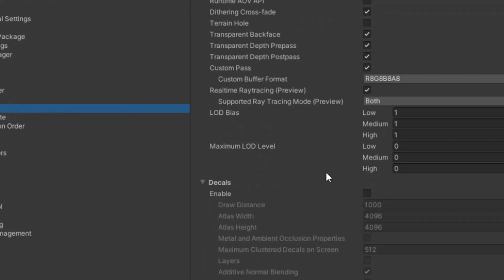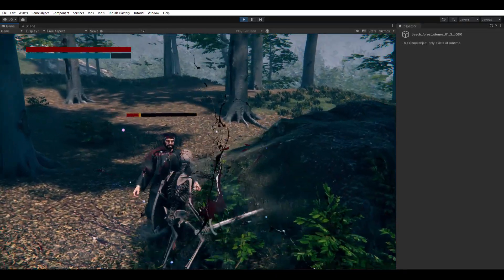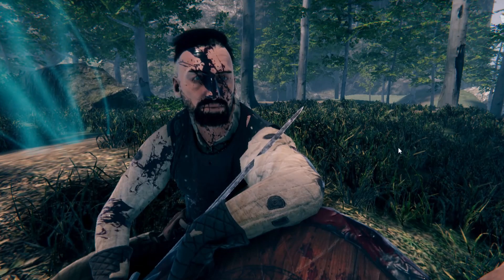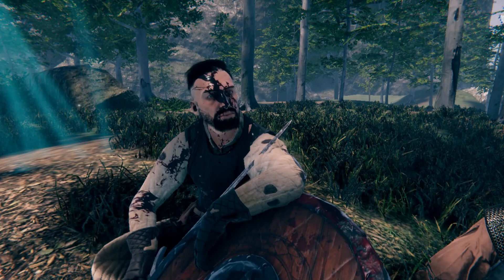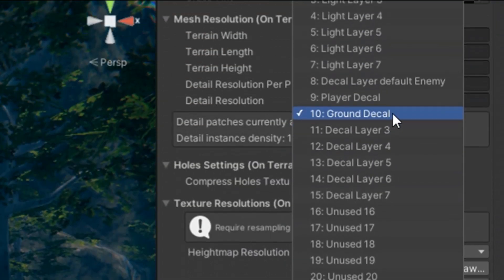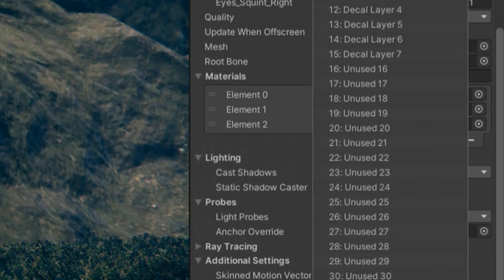Just to give you an understanding of decals, there's an option where you can select which layer the decals will render on. We want our blood decals on the ground to only project on the ground and objects only. At the same time, we want our blood decals attached to moving objects like the player and the enemies to only project on the player's and enemies' meshes. So to fix this, we just need to separate the rendering layers of the game object meshes to render ground decals for our terrain and ground objects, player decals for our players, and our default decal layer for our enemies.